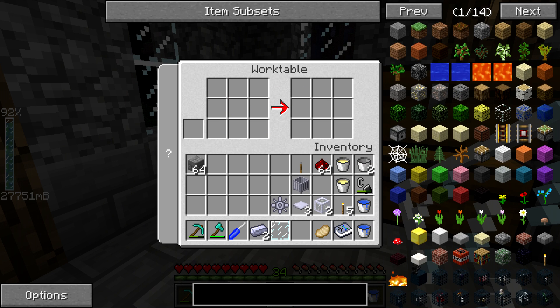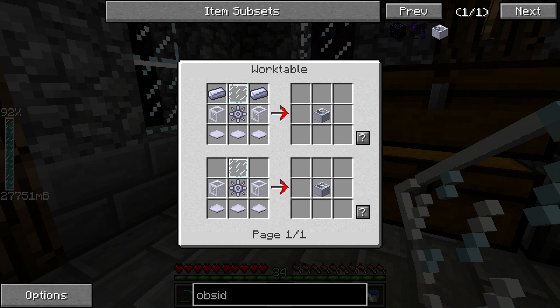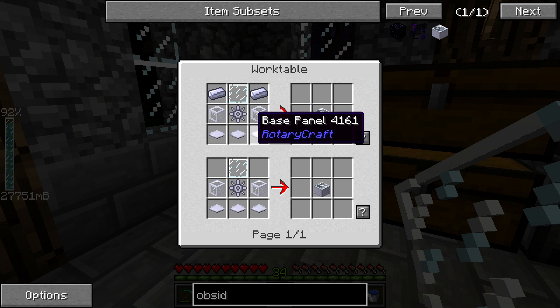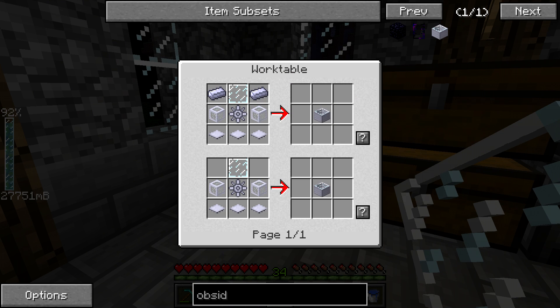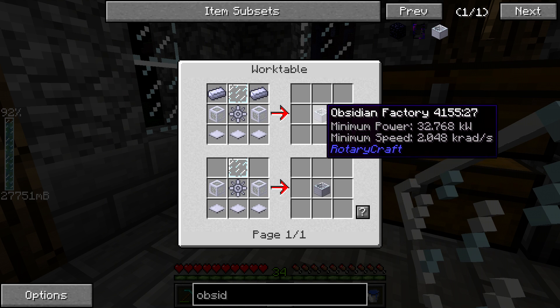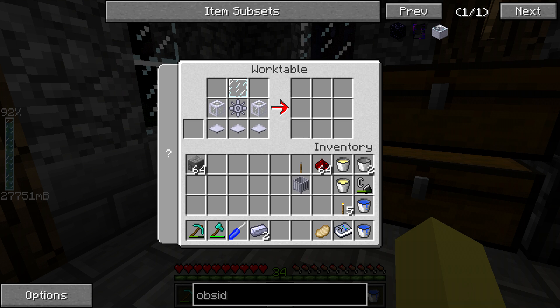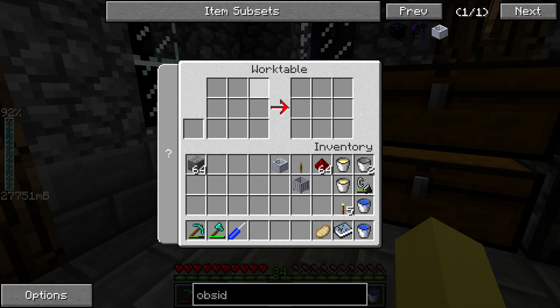For the Obsidian Factory, it's also very cheap. Interestingly, there are actually two recipes — one with steel ingots in the top left and right corners and one without — but they're otherwise identical and share the same block IDs. Testing it, the one without steel ingots does not work, but putting them in makes it work. So just use the more expensive top recipe and you should be good to go.